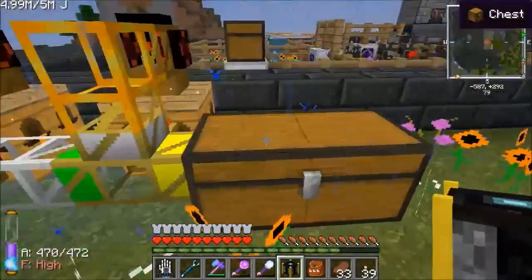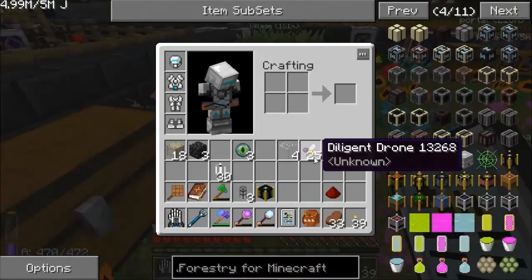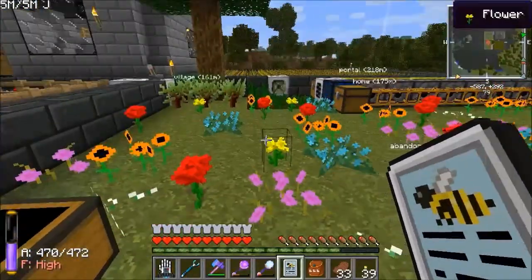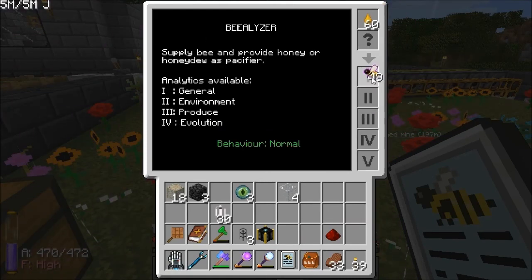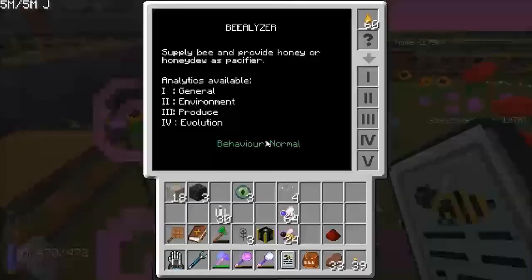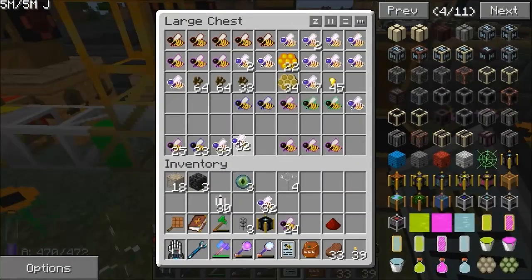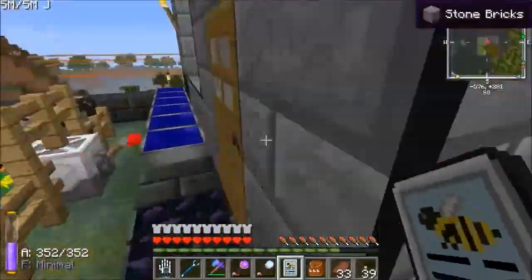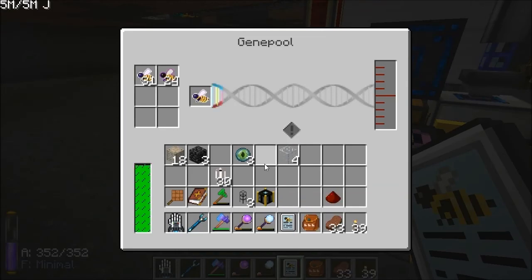Basically what that's going to do — let's grab some more bees. This is why I've been saving all these bees. If you do your bee-alizing, you can do it a stack at a time — it only uses one honey, and all 49 of them are bee-alized now. So if you're doing it manually, make sure you actually do it in big stacks. I'll do the industrious ones as well — just took one honey drop and all 64 of them are now bee-alized.